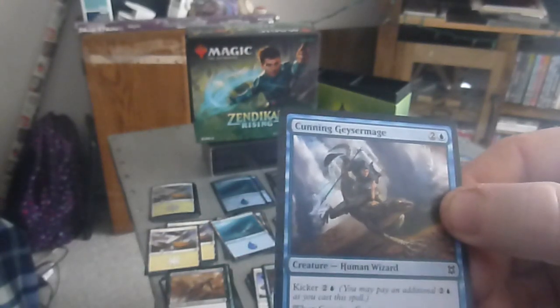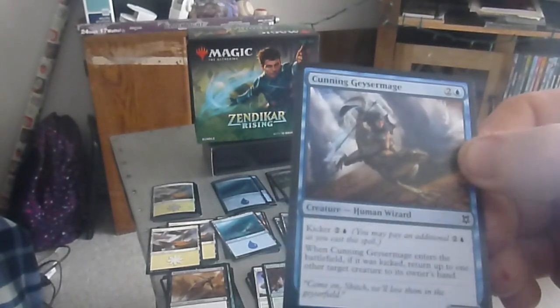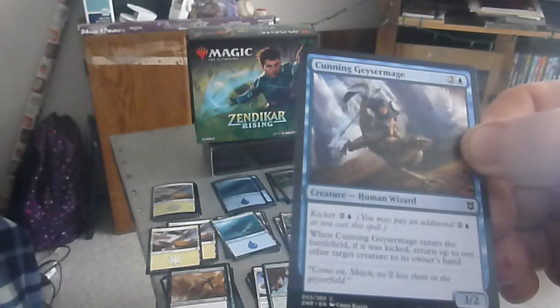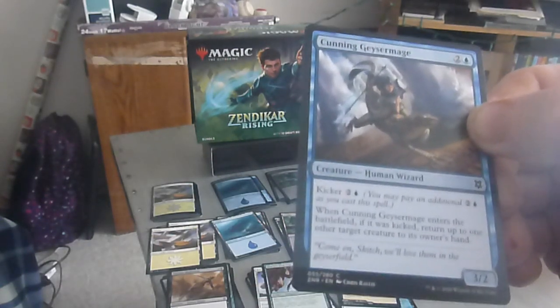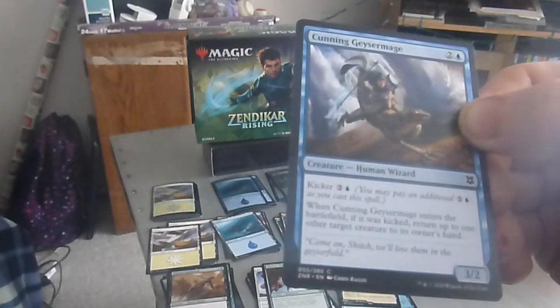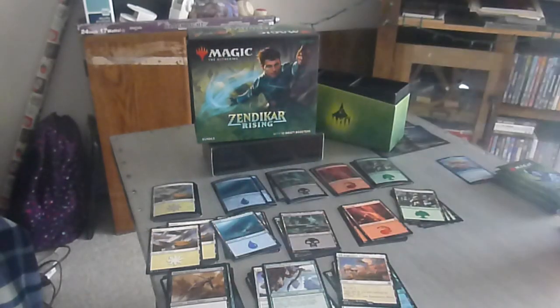Next up we have the Cunning Geyser Mage — a three drop, two colorless one blue, three-two human wizard. Kicker: two colorless one blue. When the Cunning Geyser Mage enters the battlefield, if it was kicked, return up to one other target creature to its owner's hand. So there you go — a blue-black combination.